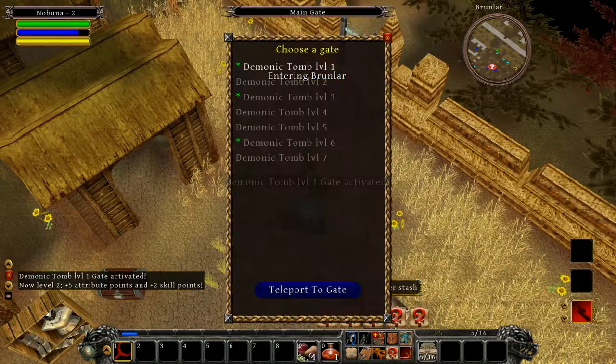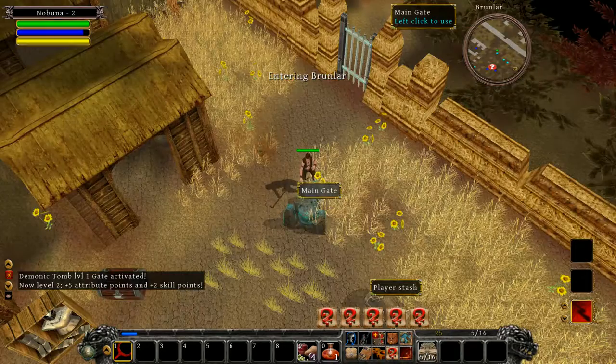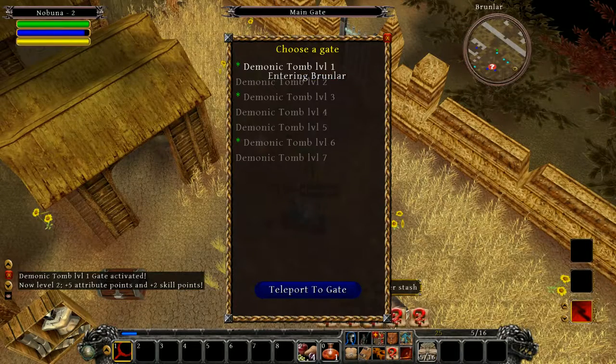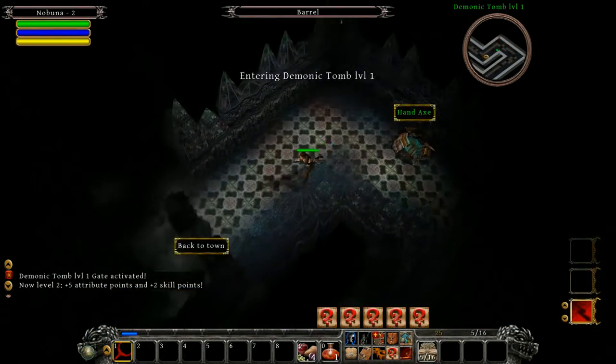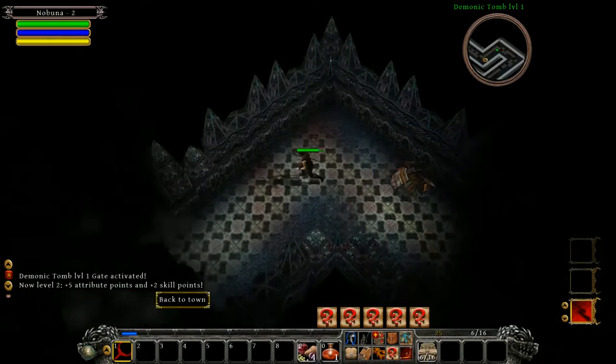When I clicked on the gate, you can see it goes down to level 7, and each level with the little green asterisks has a quest on it. Sometimes there are hidden passages, so you do sometimes want to randomly click on walls.